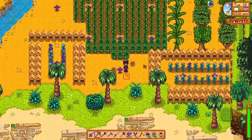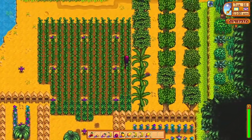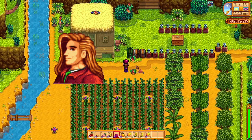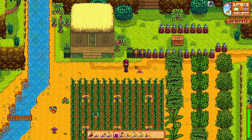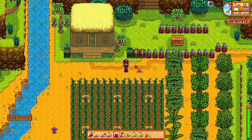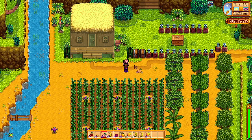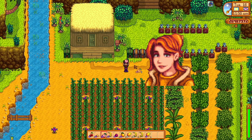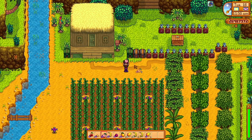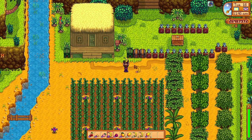One purpose is as gifts. Pomegranates are a great gift for Elliott — they're one of his love gifts, and if you're trying to befriend or romance Elliott, he will very much appreciate a pomegranate. Another one is the peach. Robin loves peaches, so if you're trying to become friends with Robin — sadly you can't romance Robin — she loves peaches, and they're a great way to her heart.